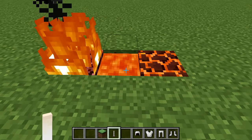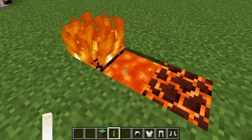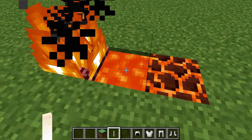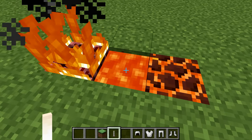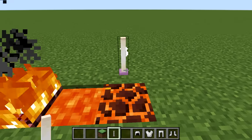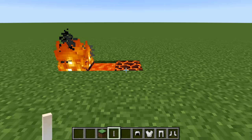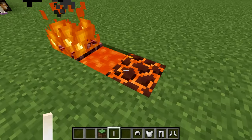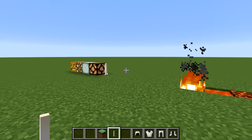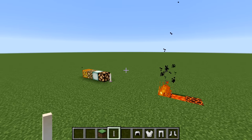Interestingly, lava actually blocks light but also emits light itself, so it doesn't make a net difference — just a funny little thing. Magma blocks require you to place a light source next to them for them to retain that light level, so just be aware of that if you're planning to use magma blocks as a lighting source.